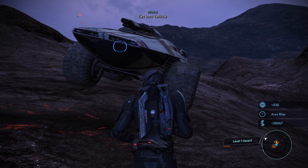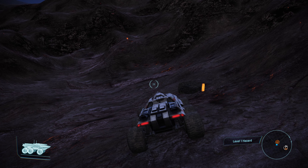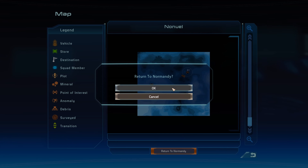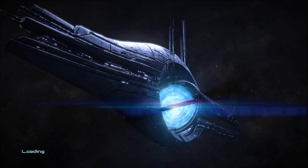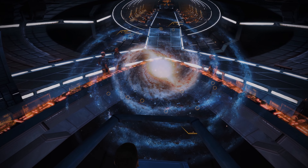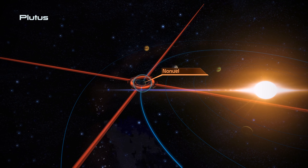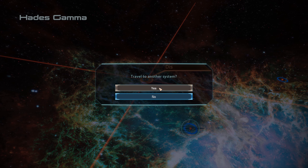Nice bit of Cimmerium there, and I think that's it. We could check that lava area again but I don't think there's anything there. Let us return to the Normandy and get a move on - we need to deal with these syndicate bosses. Let's back out of Plutus and head over to the Dis system.